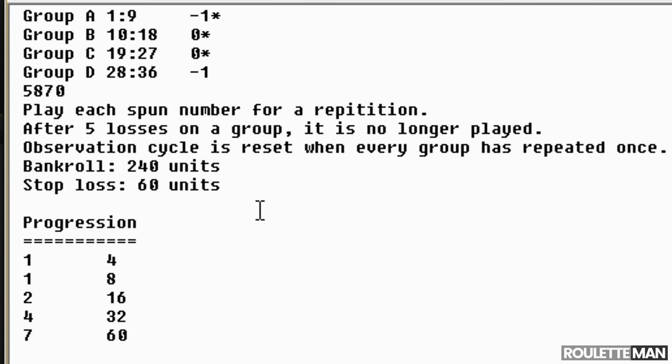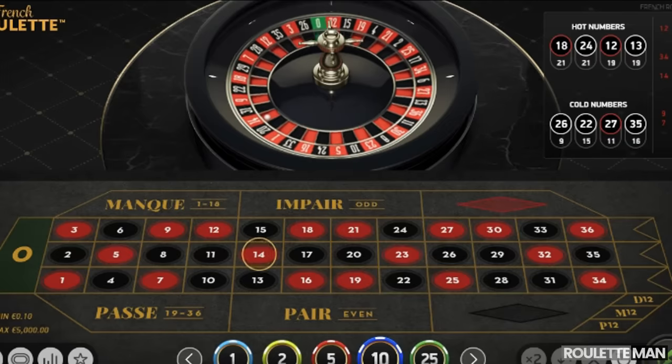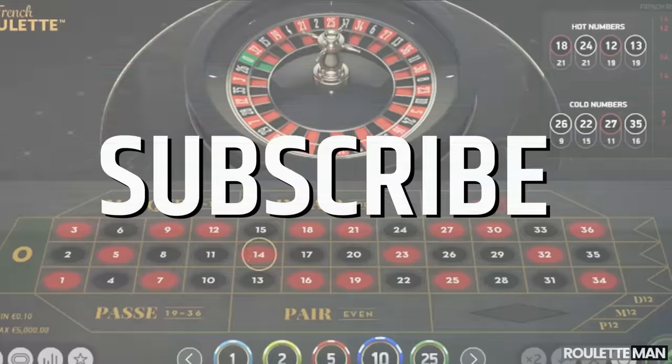If we pretend we lost six hundred dollars, that would take us down to fifty-two seventy — and we'd still be up two hundred and seventy dollars. At that point you reset all the counts and start all over. That's the dynamics of the system.